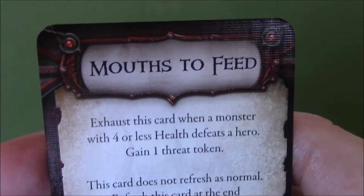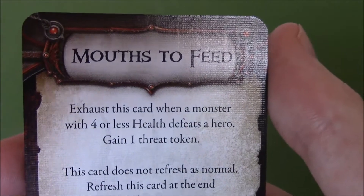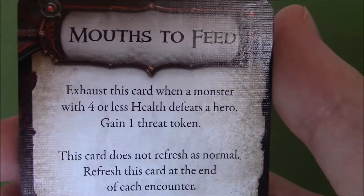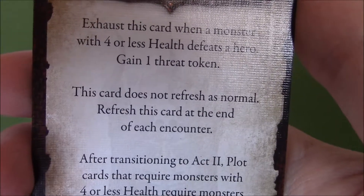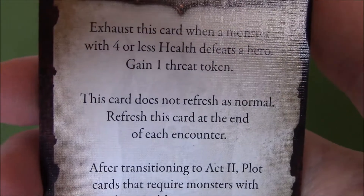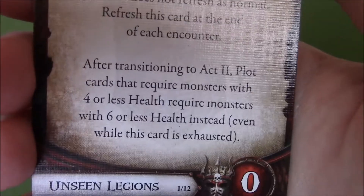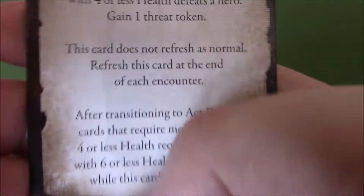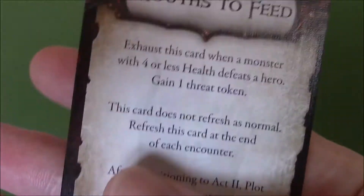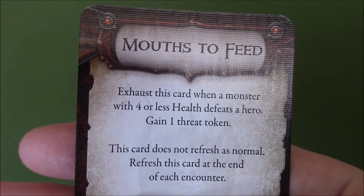So we start off with Mouths to Feed. You expose this card when a monster with four or less health defeats a hero. Gain one threat token. This card does not refresh as normal — refresh this card at the end of each encounter. It's really, really good. This right here is a very, very good start card.